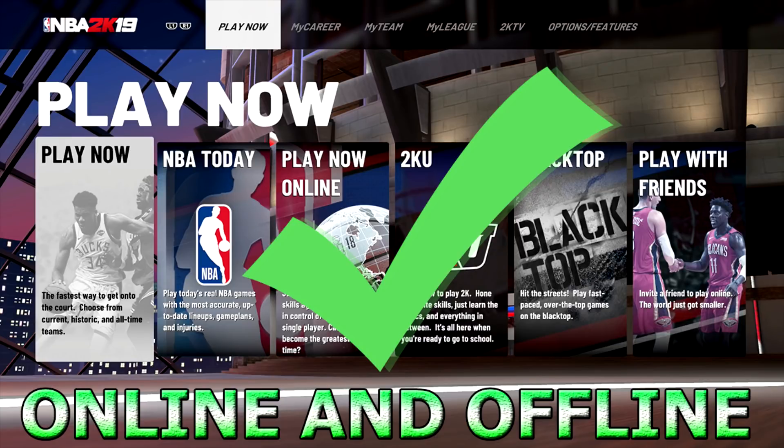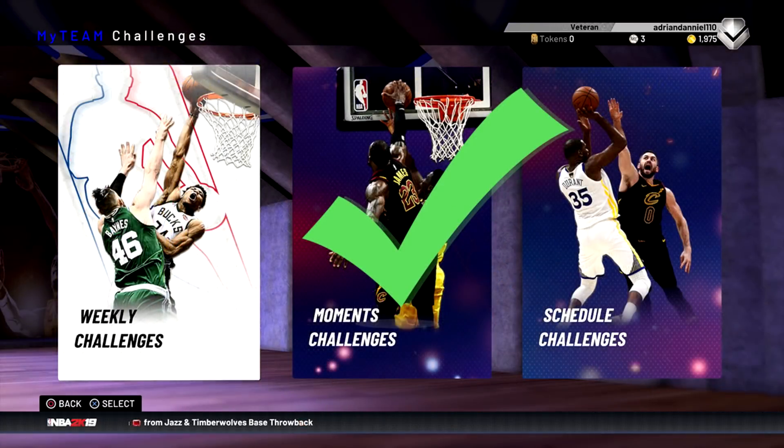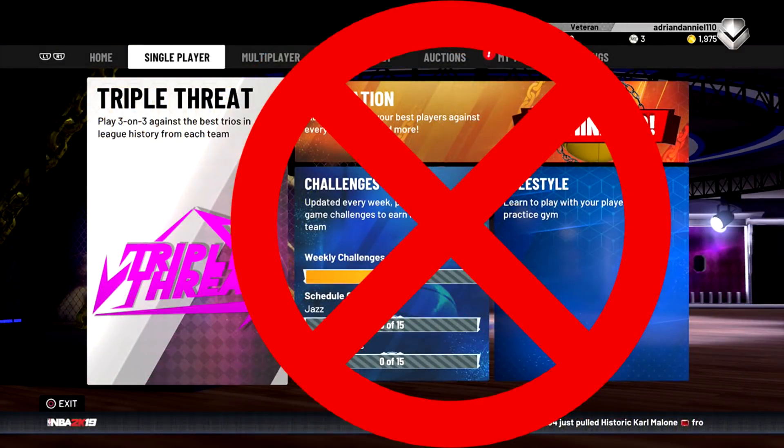This will work for Play Now, online and offline, and also for Domination, the weekly challenges, moment challenges, and schedule challenges. Unfortunately this will not work for MyTeam Unlimited — I've been trying to figure out how to run a freelance offense in there but you can only run it from a playbook. It also will not work for Triple Threat three-on-three modes.